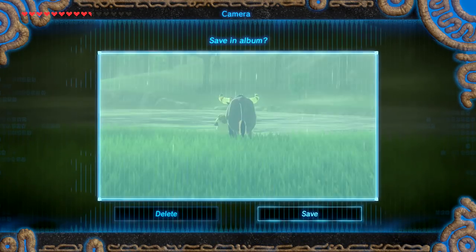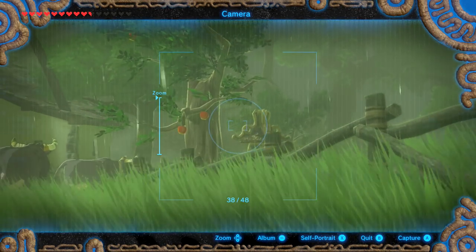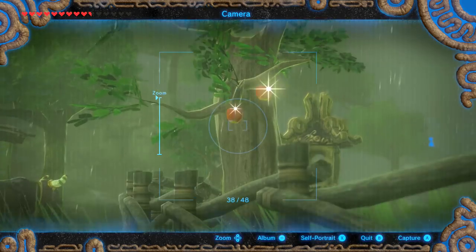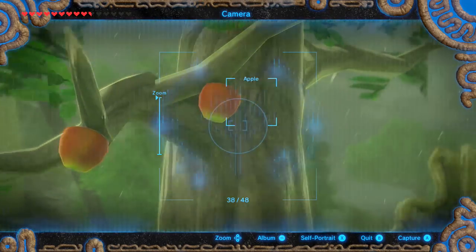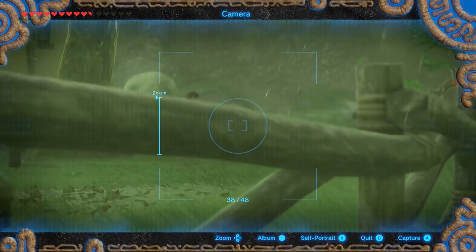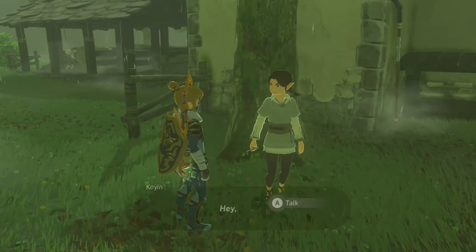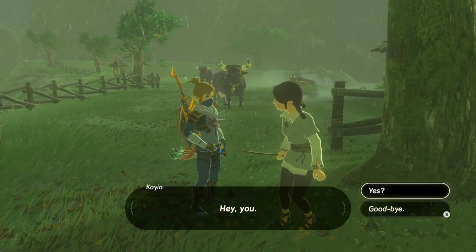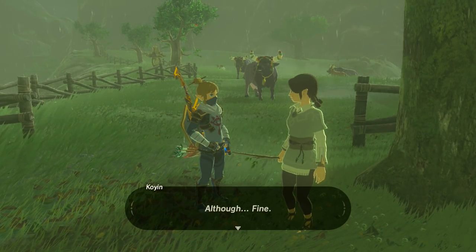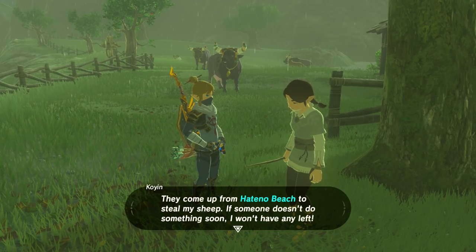Yeah, here they are — all the sheep! Hi sheep. Highland sheep — you get a photo. There's a cow over this way — that is a Hatino cow. Well, that's a Hatino cow's butt, but still a picture of a Hatino cow nonetheless. What is the question mark? Delete, because we just took a picture of an apple. Maybe something back this way — definitely something over here. Oh, maybe it's this guy. What's going on? Oh, Koyan! Hey, you. Yes? What do you want? Don't act so clueless — fine, you seem harmless enough. Forgive me, I've just been on edge with all these monsters running around. They come up from Hatino Beach to steal my sheep — if someone doesn't do something soon, I won't have any left.